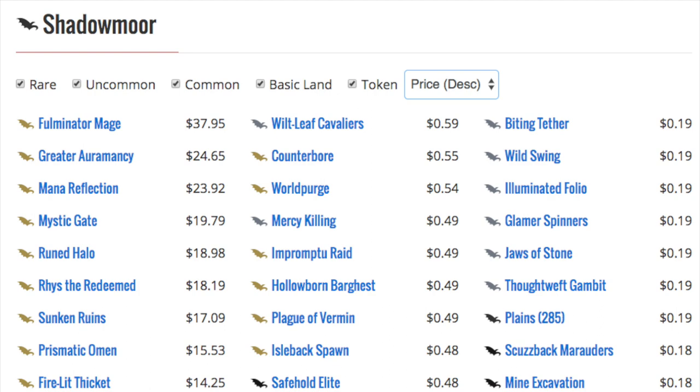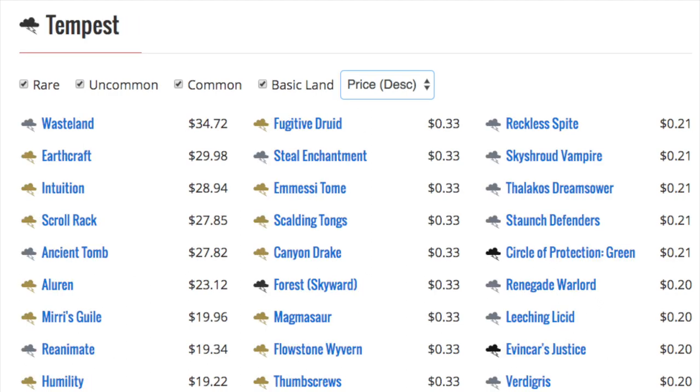I'm waiting for them to have EDH Masters, which is probably the same as Iconic Masters. I do like that we are reprinting everything. Tempest — Wasteland got hit pretty hard; there was a time Wasteland was closing in on $100, I think it was like $70–$80 at one point. Earthcraft is very, very good for infinite combos. Intuition, Scroll Rack, Ancient Tomb as an uncommon.